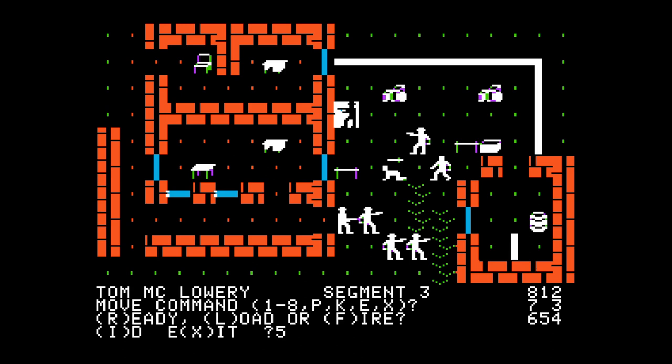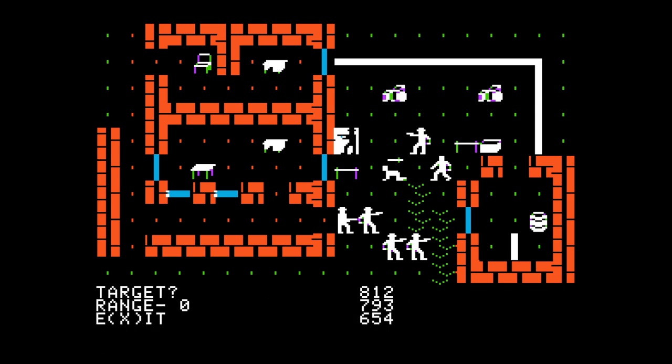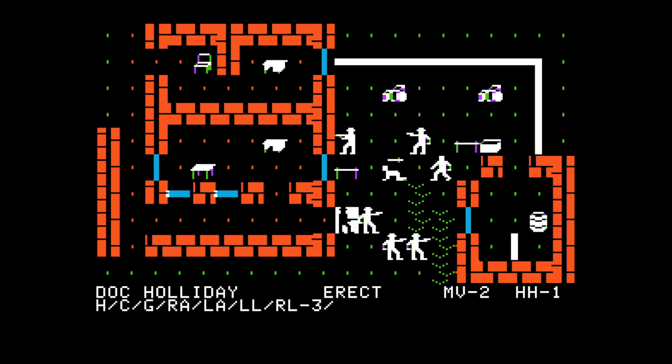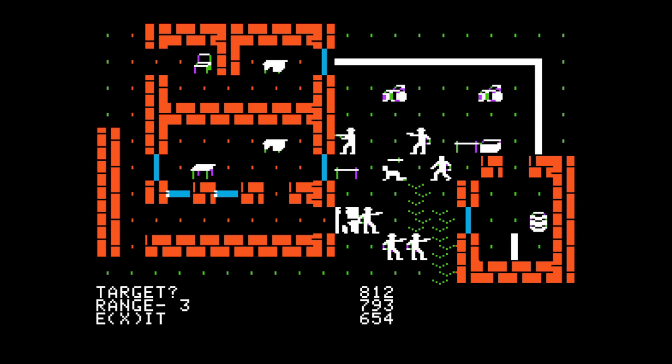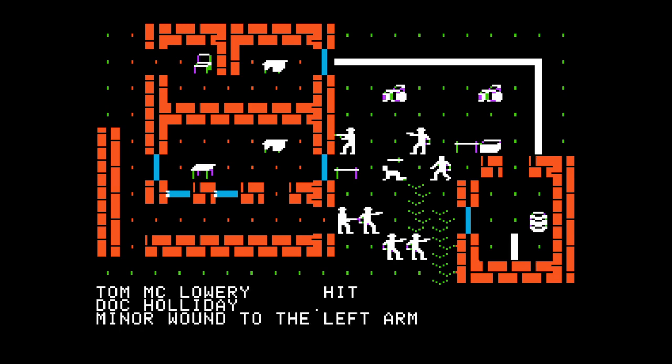We've got a bit more free reign, we can pop across all the squares to find a target. Let's go for Doc because Doc does a lot of attacks in a round. There's a special thing you press to select a person - it shows you all their stats. Number nine is the select target, then we hit Doc - a minor wound to the left arm. That's better than missing, I'll take it.